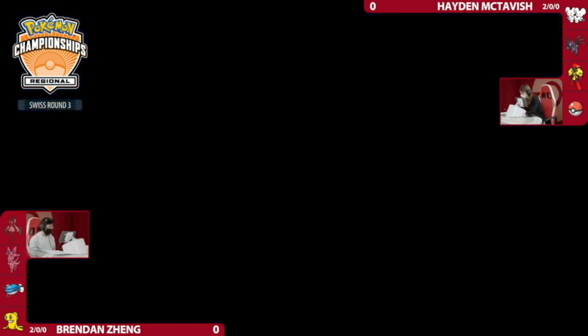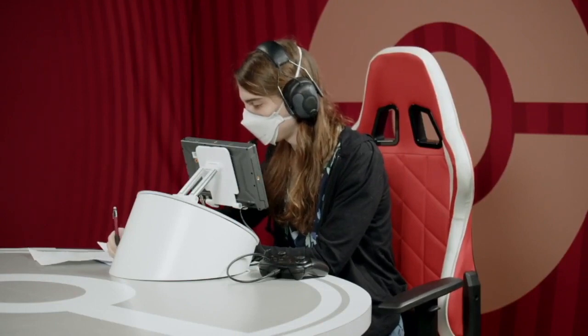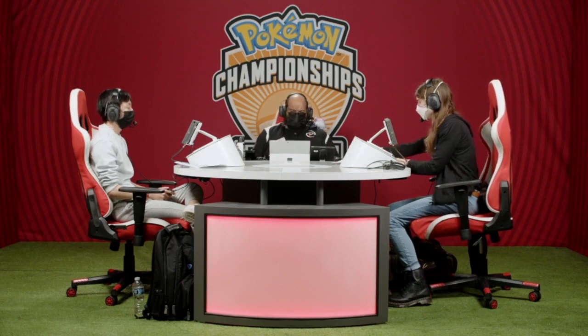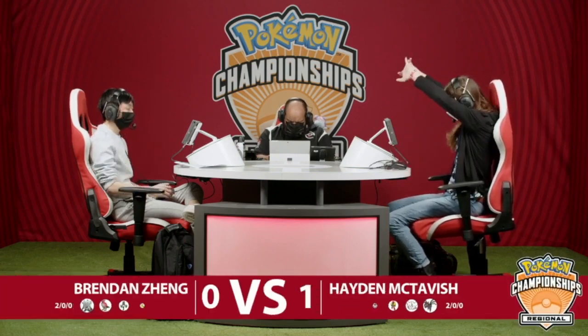The one turn Brendan's going to keep thinking about is: should I have just switched out immediately into Tatsugiri? Hayden having so much conviction going for that double-up — I think this game looks very differently if Tatsugiri just switches in immediately. Even though that loss was super one-sided with Hayden in full control, Brendan probably realizes: I cannot lose to Encore like that again. Hayden had to make a lot of calls, and she made every single one correctly.